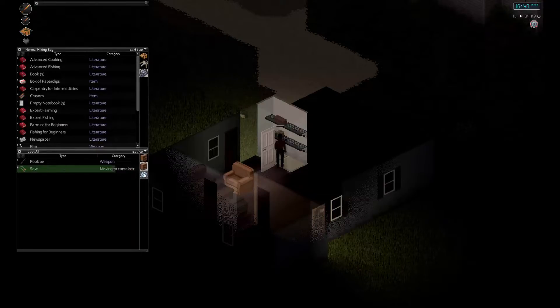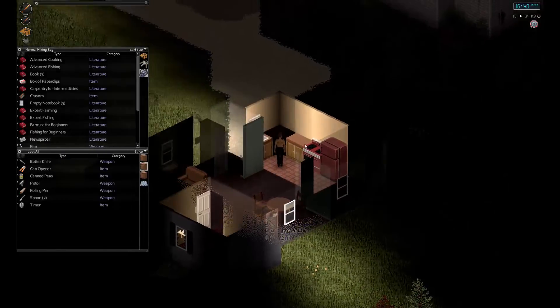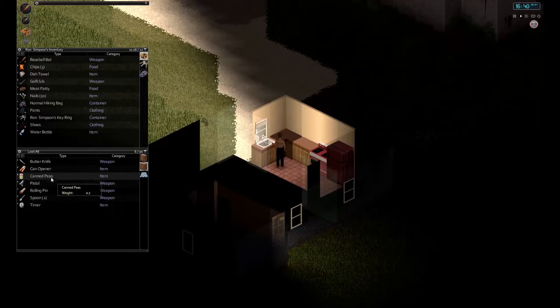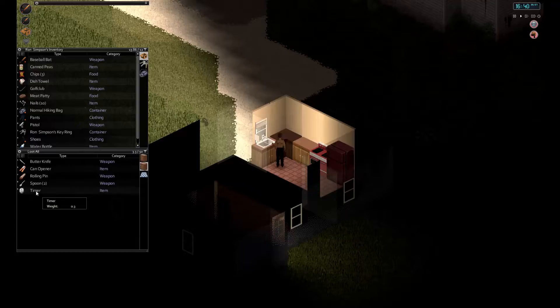Can I throw it on the ground? Yep — throw that on the ground, makes it empty, and plus we can see that we've been here already. Now let's have a look — can opener, we don't need that. Pistol — it has 9mm ammo. A timer — could be interesting for something.